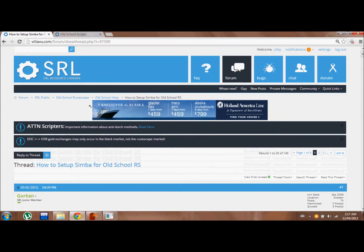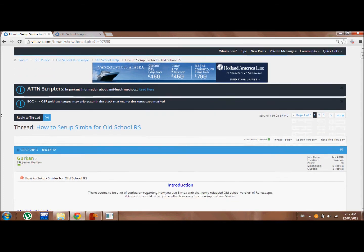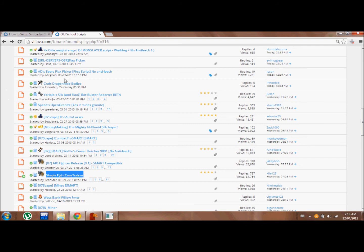You use a website called Villavu to find out how to set up Simba. All the links are below. All you need to do is check out this guide and then download Simba and set it up properly so it can run 2007 RuneScape.